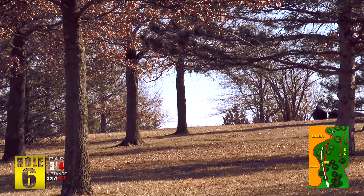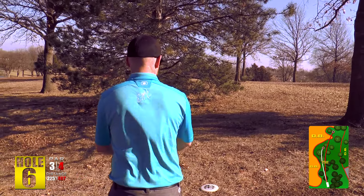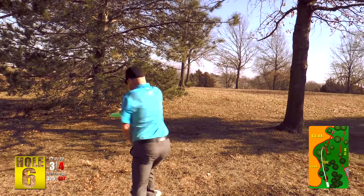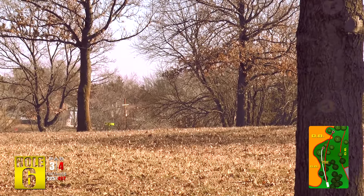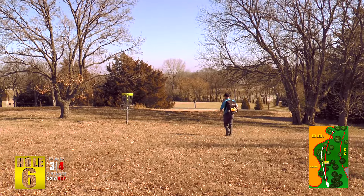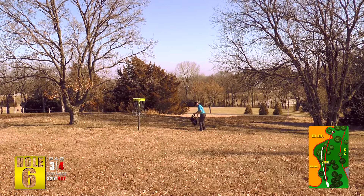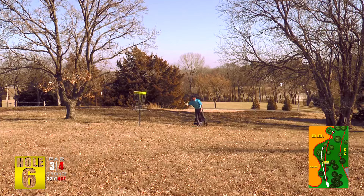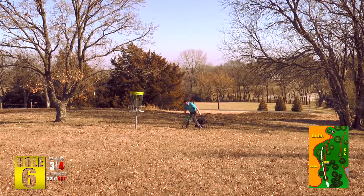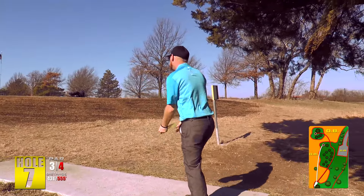Hole six probably ranks up there as one of the more difficult par fours. I like to throw a crazy little roller shot up the hill — if I miss that tree I've got a pretty good look at a potential eagle. The only real trouble is OB tall grass on the left and the course divider on the right. It's a pretty difficult green; it slopes downward toward the back side and there's typically tall grass back there. A lot of people are getting threes or fours on this hole.